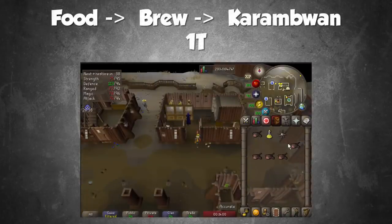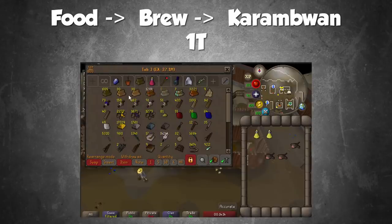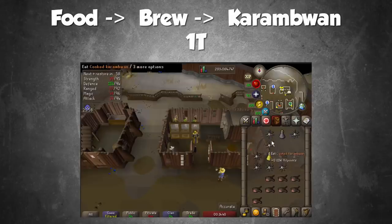Enough about skilling — let's get into combat. Two things I want to talk about: tick eating and prayer flicking. As you can see on screen, I just did a shark, brew, karambwan combo. If you are fast enough, you can actually get all three of those in the same game tick, which can heal an enormous amount of HP — useful in a PvP situation or if you really mess up on a boss fight. I was only able to replicate it consistently getting two in the same tick, not all three, but with enough practice you can get it more consistently. You can also use combos like brew and fish or karambwan and fish — these still work.